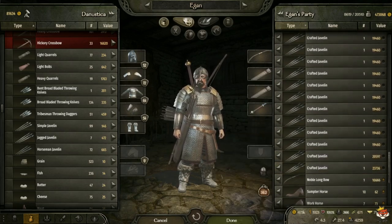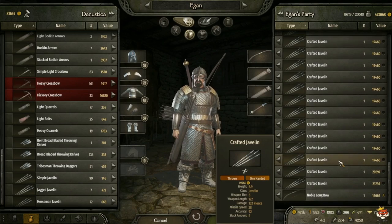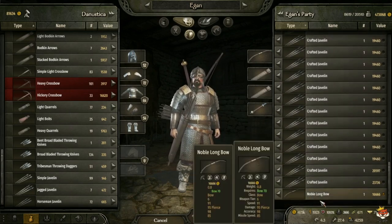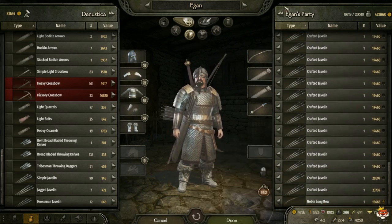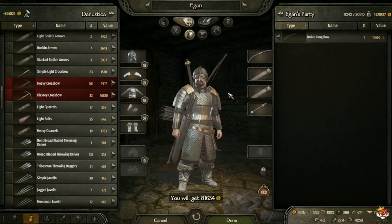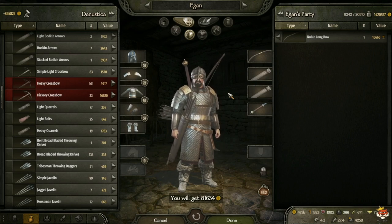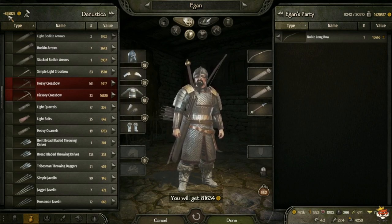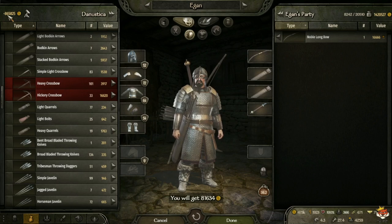Actually got up to 23k on the best ones. We're going to sell all our stuff here — mainly javelins with the exception of one noble longbow. If we sell it all, we're going to get close to a million: 865k from this town, which will go into the negative at 865.